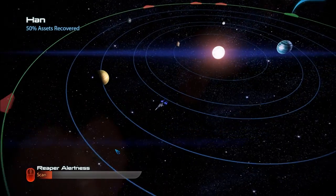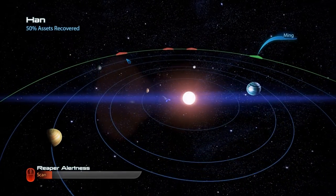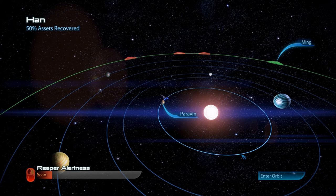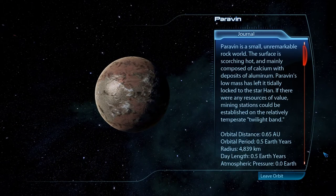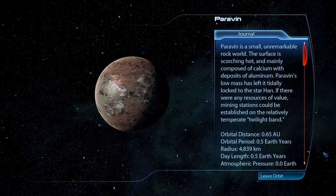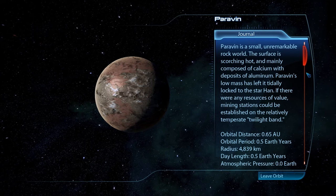We've got Ming and two systems. We should be able to get to the next system in this episode anyway. So we've got Paravin. Paravin is a small, unremarkable rock world. The surface is scorching hot and mainly composed of calcium with deposits of aluminum. Paravin's low mass has left it tidally locked to the star Han — like Han Solo.